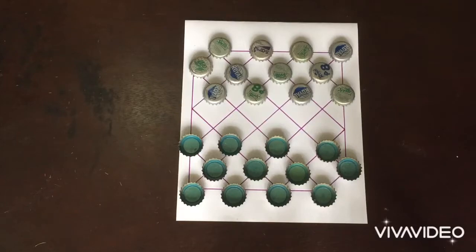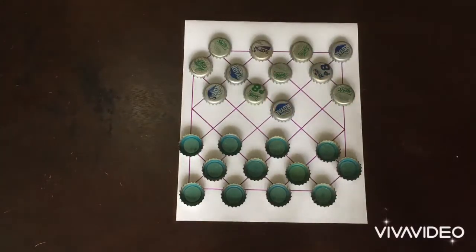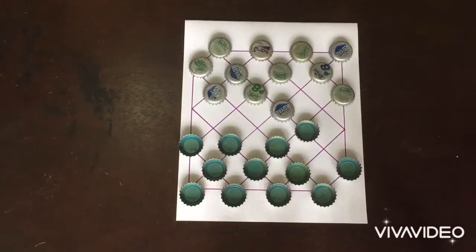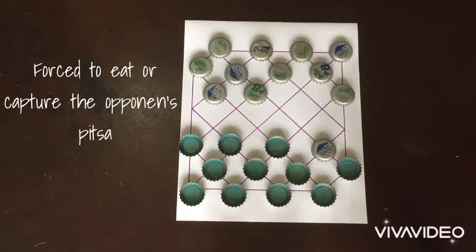The first player moves his piece to an intersection. The other player moves his own piece. Any player eats or captures an opponent's piece that stands in the next intersection by jumping to the empty intersection behind it.